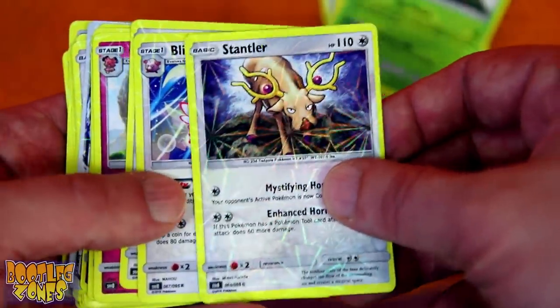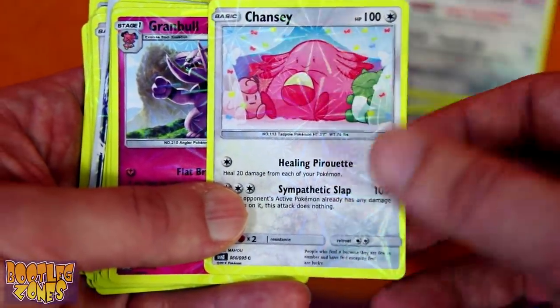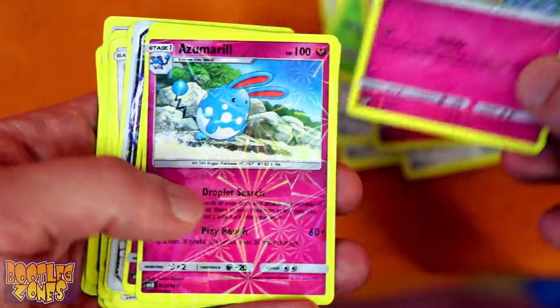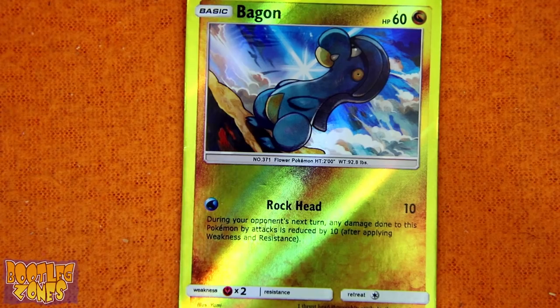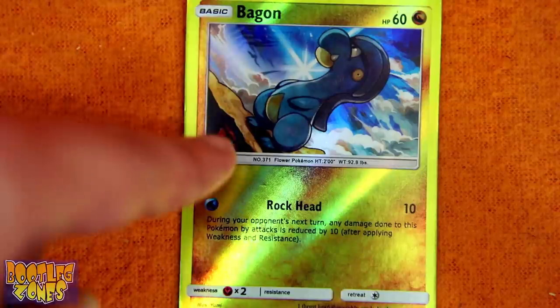Like Stantler — tadpole. Flissy — angler. Chansey — tadpole. Granbull — angler. Snubbull — tadpole. And so on with this nonsense. And you know what that makes Bagon? The only special flower Pokémon.